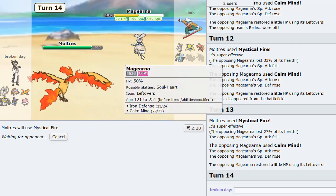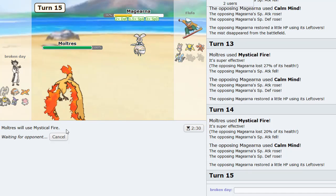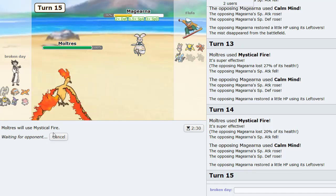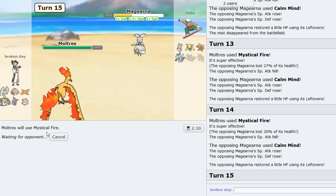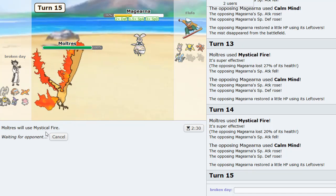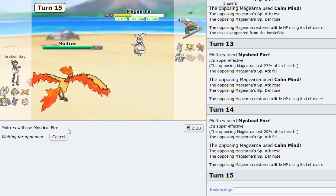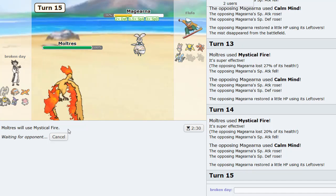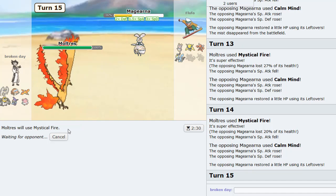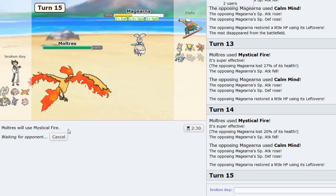He hasn't gone Kartana at all yet, so I think it's probably not Choice Scarfed. This thing has Leftovers — so we knocked it out. Pheromosa Sweep — wait a second, did you not have a Choice Scarf mon on your team? I guess not. Pheromosa literally took out the whole team after Volcarona was gone. Beautiful game, absolutely beautiful. Special Pheromosa might be the best Pheromosa set I've used. It's just so good.